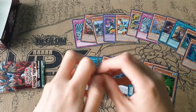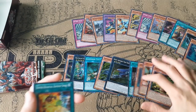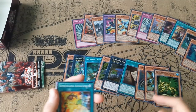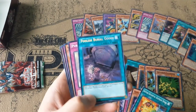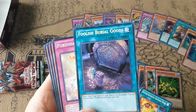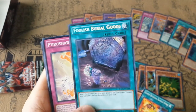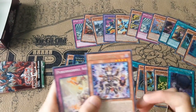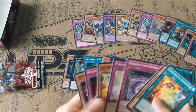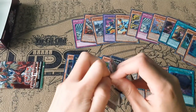I'm still missing the Secret and I think another Ultra. I'm hoping this box isn't mapped — actually no, it's not mapped because my Ultra was all the way down here. Foolish Burial Goods — I think this is the Foolish Burial for spells and traps. I'm not sure why they made this card a secret; it's not really practical. I can't think of any spells and traps you'd want to willingly send to the graveyard, at least nothing that's game-breaking.